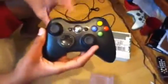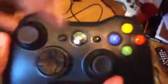Now I ordered red LEDs. So you turn on the controller and it goes red. Now look at the screen — make sure it looks like a good color.